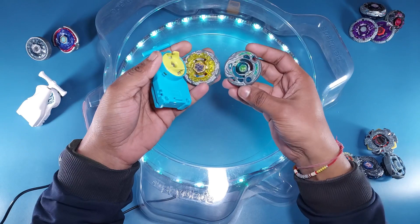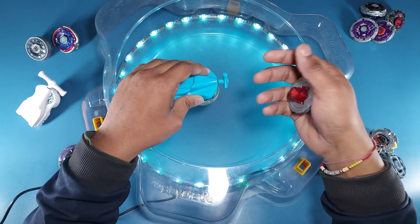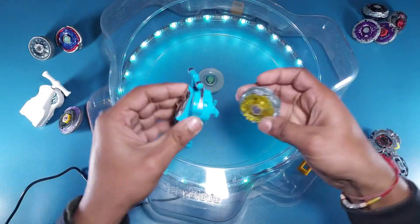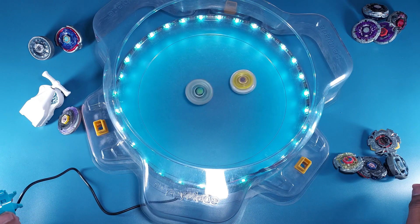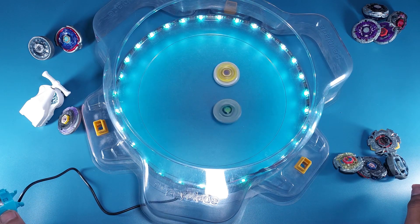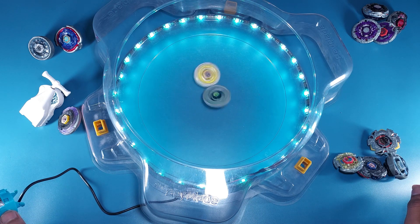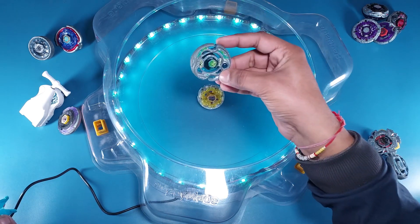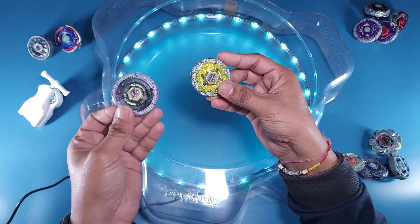For the second battle of Segment B it's Death versus Pirate Revisor. I'll launch Pirate Revisor first, then Death — let's see if Zero-G can win against Metal Fury. Death is dominating with crazy attacks, and Pirate Revisor is out. Death moves to the next round. From Segment B we have two winners: Kronos and Death.